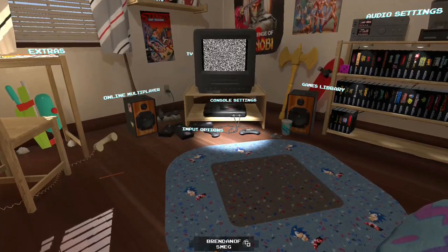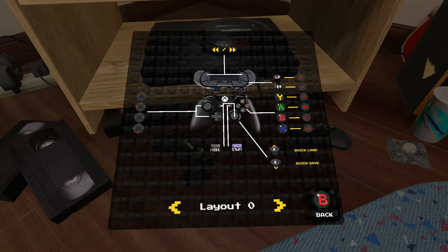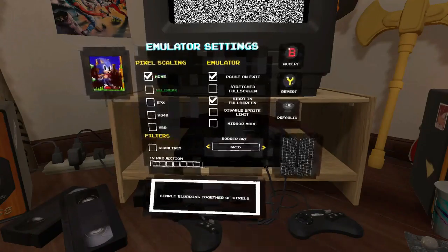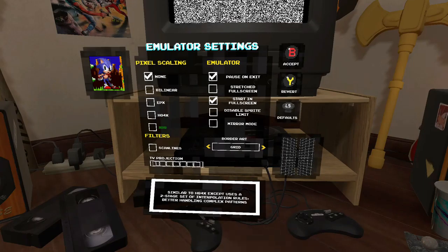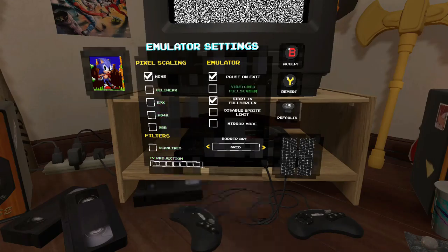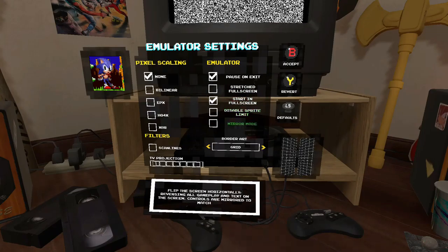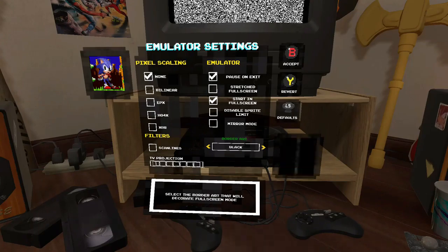The input options give you different variations on the button layout for your controller — layout 0 and layout 1. You can't choose them individually, but the default button layout is pretty good. Console settings is probably the most important one: you have lots of variations for picture quality, you can make graphics look smoother or more pixely, add scan lines like an old arcade or CRT TV, choose stretched or full screen, disable sprite limit for smoother gameplay, put it in mirror mode, or have different grids on the side. You can also play from a TV view which looks pretty interesting and good.